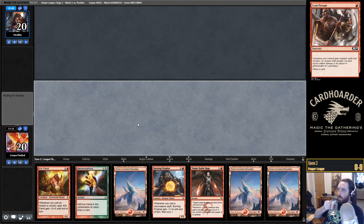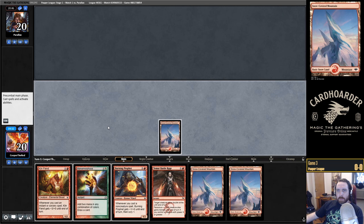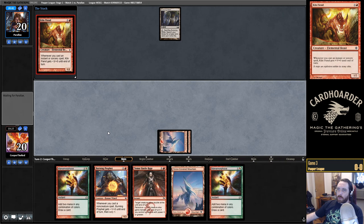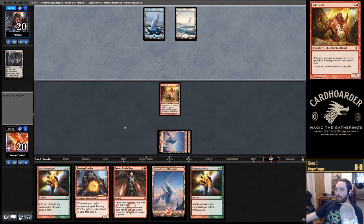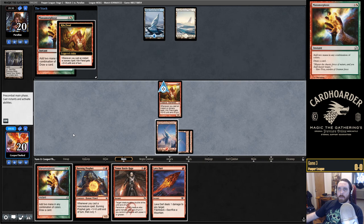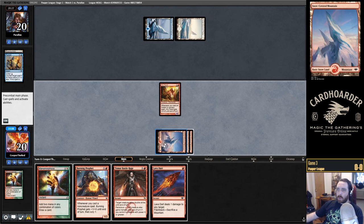Alright, opponent's on a mulligan, but how deep? This requires further analysis. I'm going to throw down Kiln Fiend first, try and go for a turn three kill. They're untapped — that's so scary. Let's see if they'll let us draw any cards. No, they're just going to Prohibit immediately. Now that could be a lot worse — it could have been a removal spell.